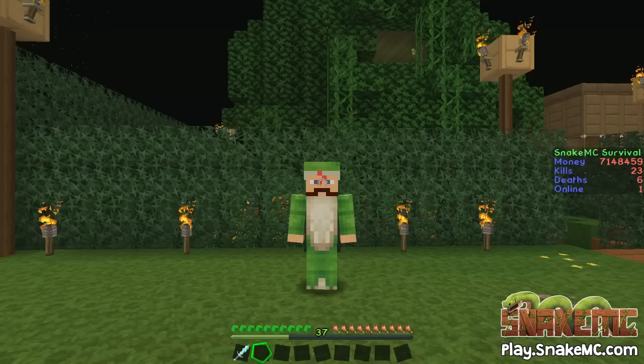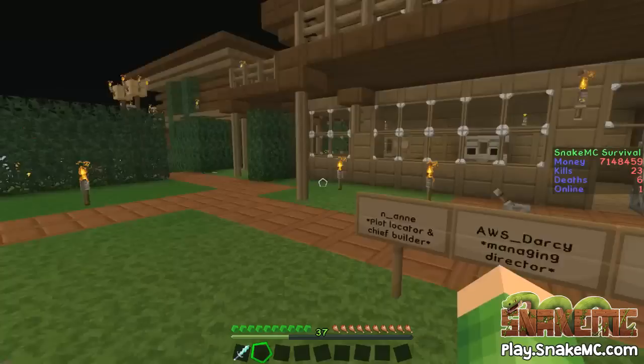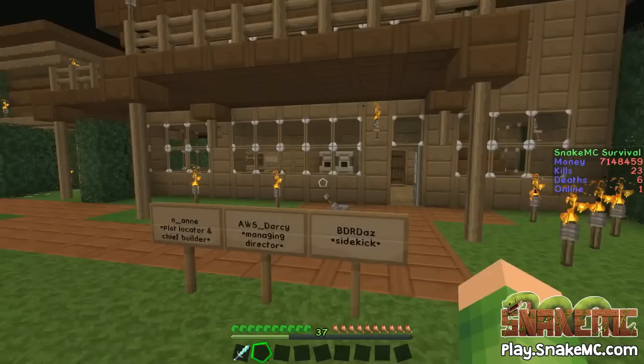Hi guys, SnakeDotty here. Welcome to a new series on my channel. This series comes from the SnakeMC server, my server. The first house we're featuring in this new series is by someone called N.Anne, who is the plot locator and the chief builder as you can see from the sign. AWS Darcy is the managing director and BDR Daz is the sidekick.